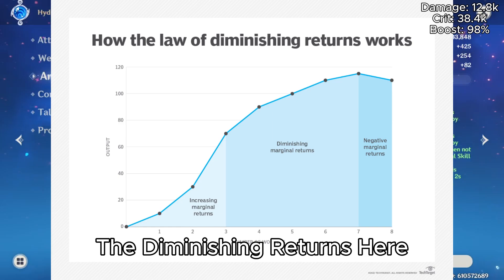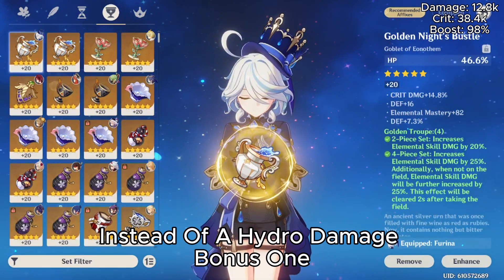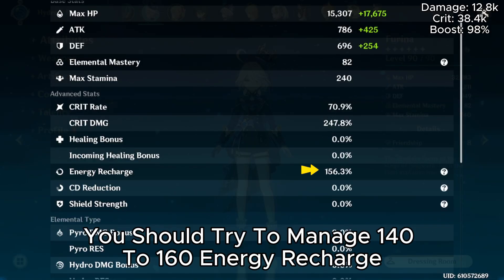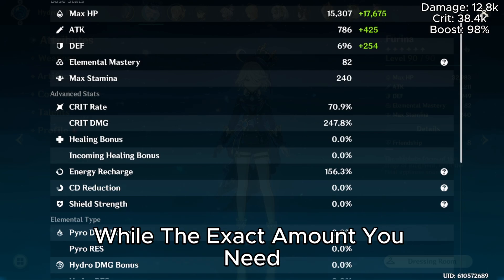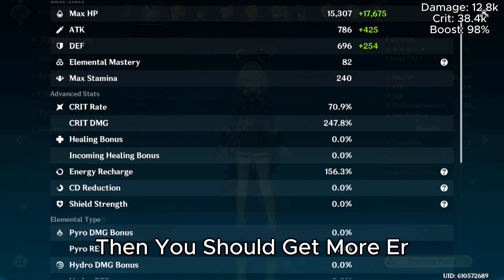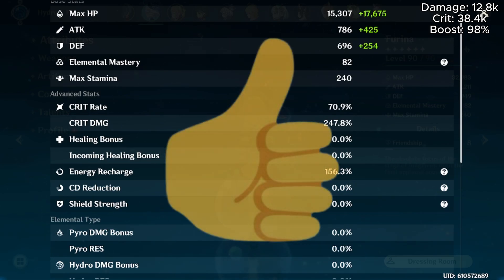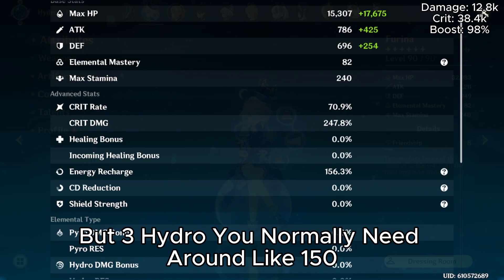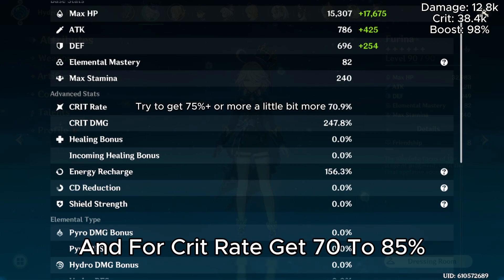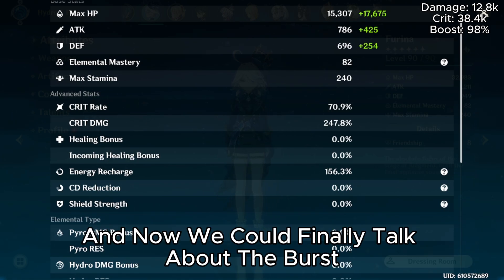Because of those diminishing returns, you will need to use an HP% goblet instead of a hydro damage bonus one. For energy recharge, try to manage 140 to 160 ER — the exact amount depends on a lot of things. With three Hydro you normally need around 150 for 100% uptime. For crit rate, get 70 to 85%, and then aim for 200+ crit damage.